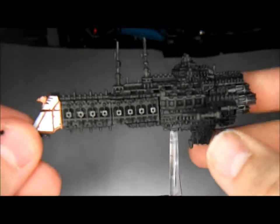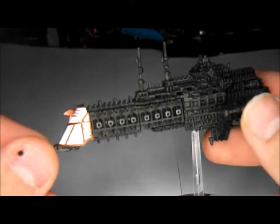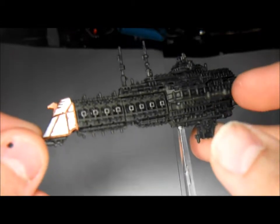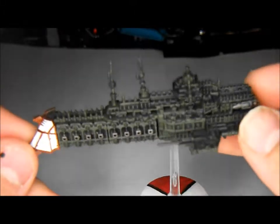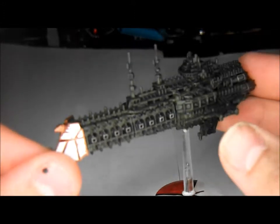All of the cruisers I'm going to show you today have 8 hull points, can make 45 degree turns, have a speed of 20cm, 2 shields and 2 turrets, with 6+ prow armour and 5+ armour around the rest of it. So this is the first one, which is the Tyrant.